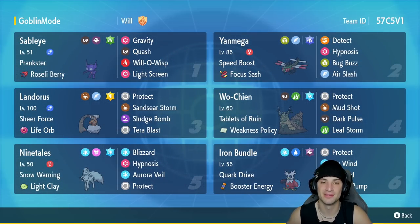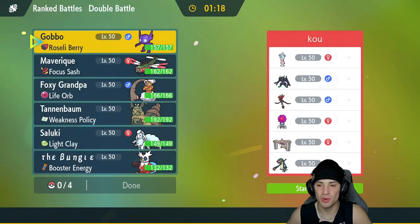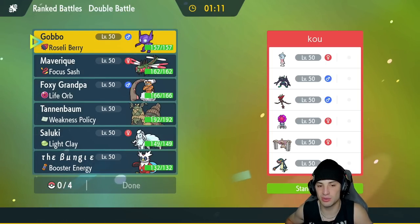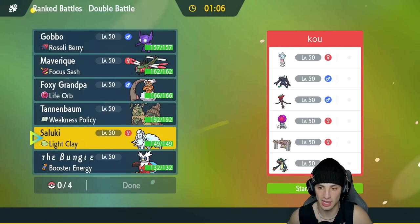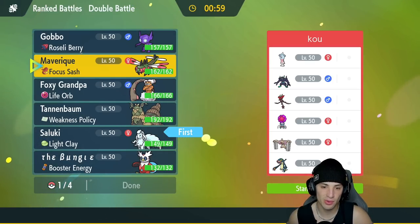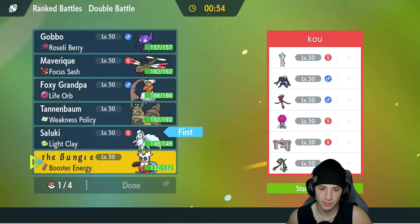First match coming at you and we're going up against a really cool trick room team — they've got Rabsca, Drifblim, Grimsnarl, Hatterene, Conkeldurr, and Electros. This is definitely a trick room team. I could set Aurora Veil turn one, which I like for the lead. Probably going Snow squad for lead — not a bad lead. I also have Wochian who could lower special attacking, but I like Landorus and Yanmega more here so we'll lock that in.